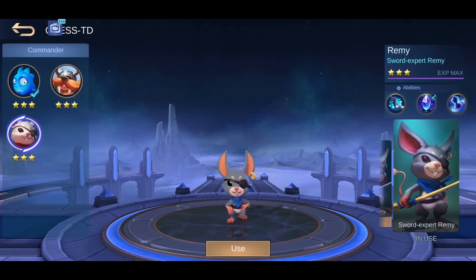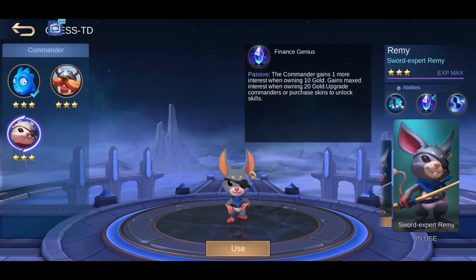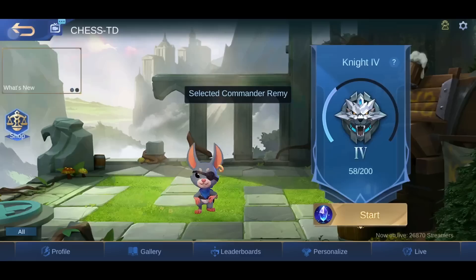Once you buy this commander, make sure that you equip the second ability, Binance Genius. This passive will make you gain an extra gold interest per round, so instead of having to save up to 30 gold, you only have to save up to 20 gold to get the max interest. I will show you guys that later in a bit — so once you buy it, make sure that you equip it.